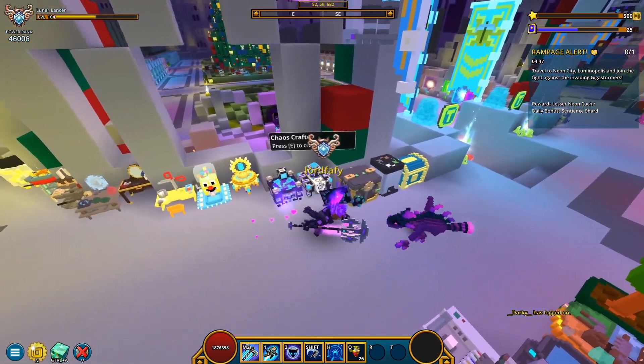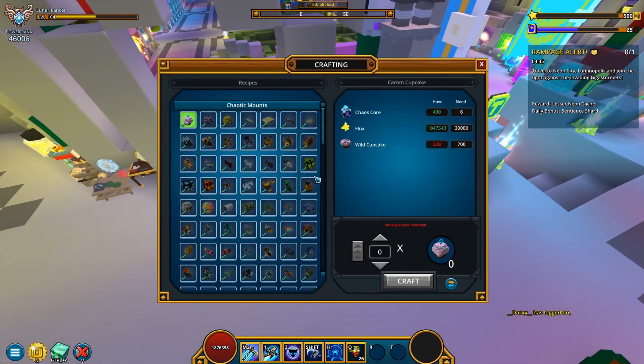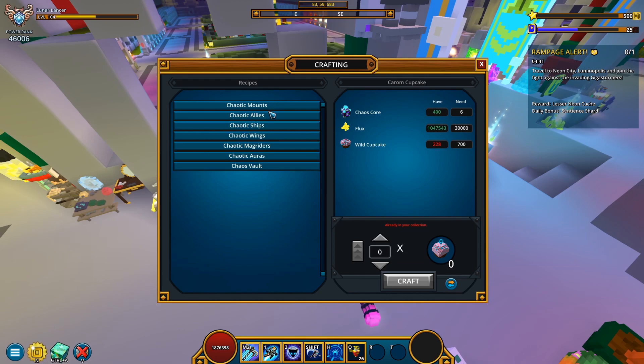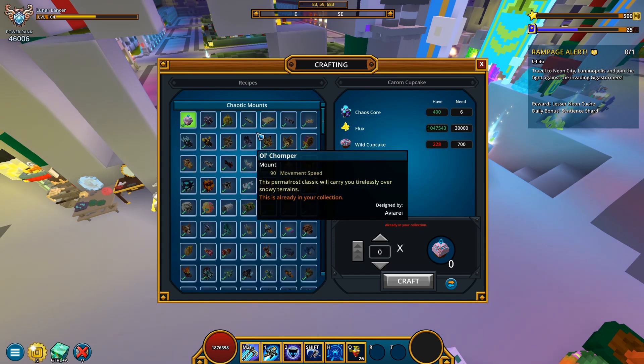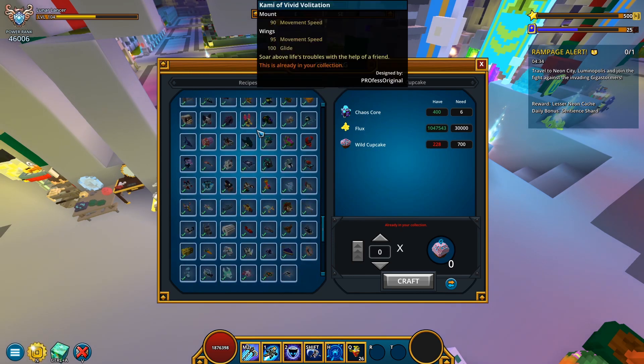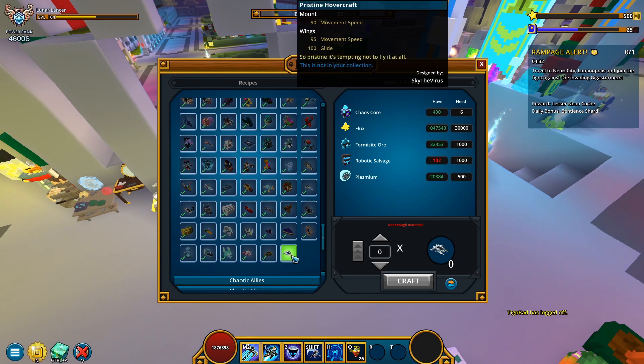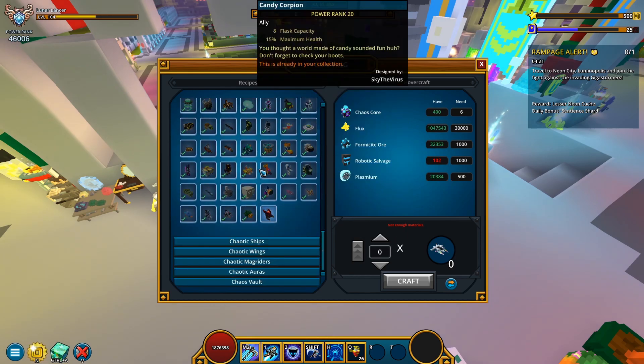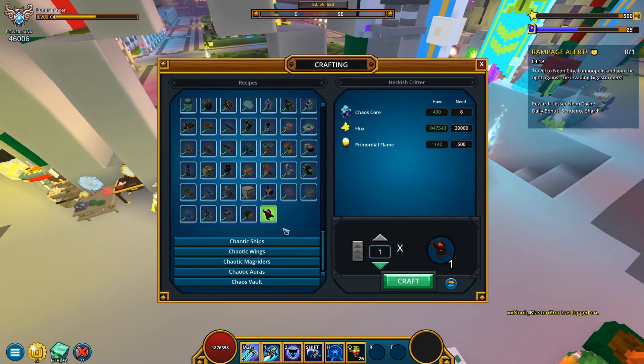Anyway, there's only one option for us to understand what it is, and that's going to the chaos core crafter. Let's go with the wishful thinking and open the mounts tab — and it's not a mount. It's not a mount. This is actually something I've missed; I should probably get it at some point. It's like 100 master points as far as I remember. So unfortunately it is an ally, but it's one good looking ally, at least from the thumbnail.